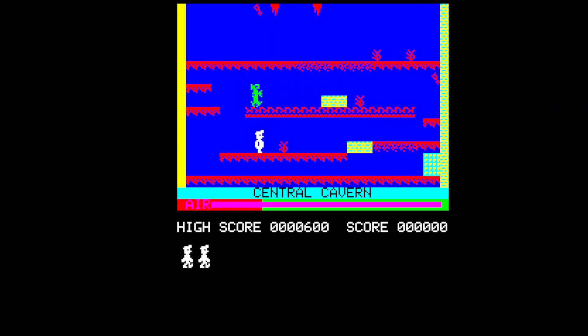Let's give this another try. Manic Miner is known for being a very difficult game. When you get killed and lose a life you have to get the keys all over again. The idea is you have to get all the keys and then return to the square on the bottom right - it's not flashing at the minute, but once you've got all the keys it will start flashing and that means you can exit the level.